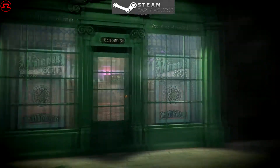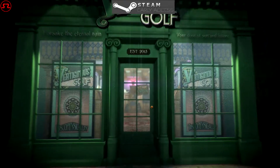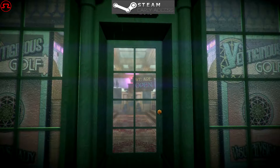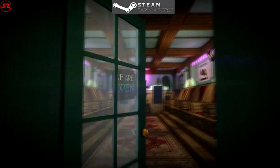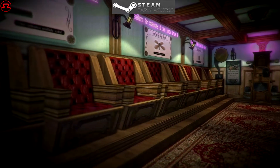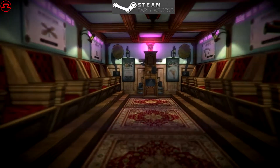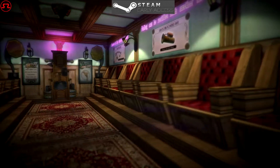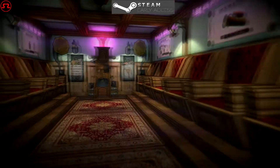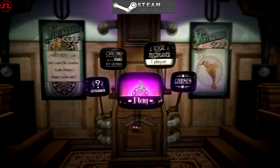Pretty much this is where you start every time you load up the game — you start out on a rainy night outside the building where you actually go in and play. So you walk in the door, and as you can see the textures are actually pretty nice. The game is on the Unity engine, so even people with lower-end machines will be able to run the game pretty smoothly and still look pretty decent.